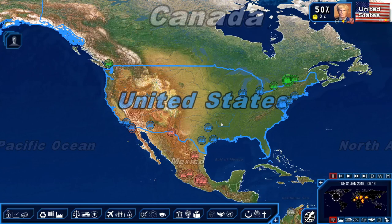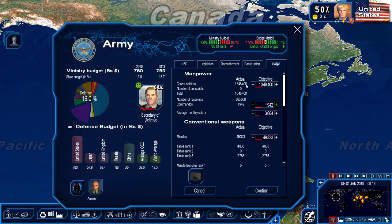Now that we're in the game, let's go over to the army tab. Whenever you start off in a country and go to the department of defense or the army tab, you are met with a screen that shows you your career soldiers, your number of conscripts, your total number of soldiers, your reservists, your commandos, their average monthly salary, and your conventional weapons. I'm going to go ahead and explain all of this.